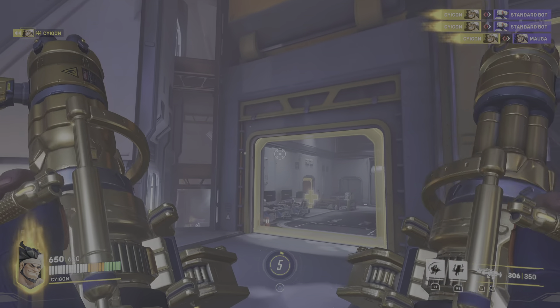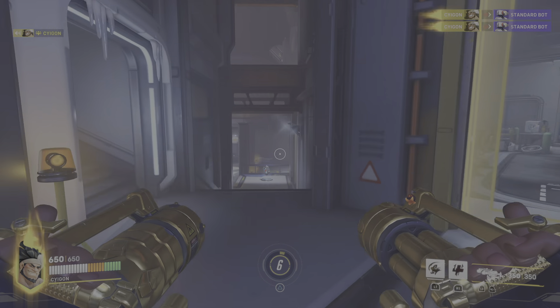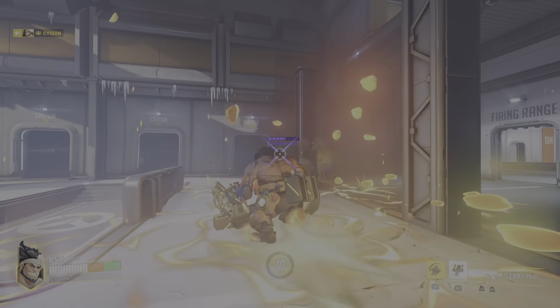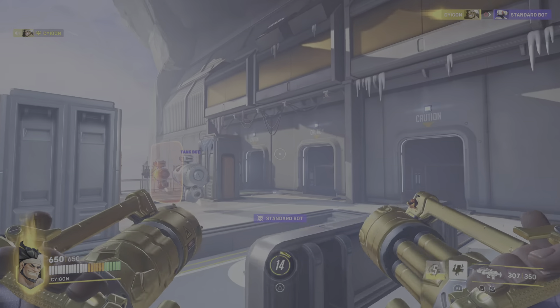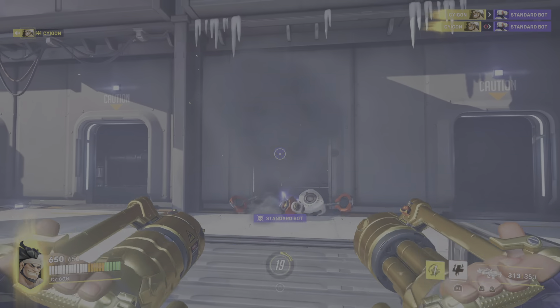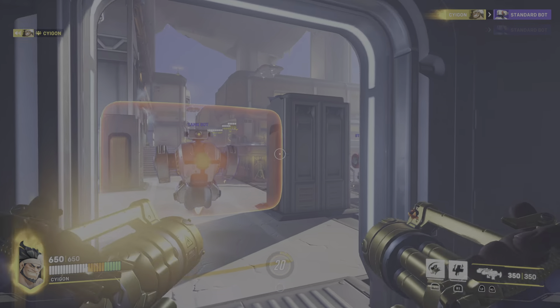Mauga is the first character I've ever gotten his golden gun when he was released, in the same season. The reasoning for that — Mauga is simply the best character added to Overwatch 2. It was Mantra before, now it's Mauga. Easily Mauga.